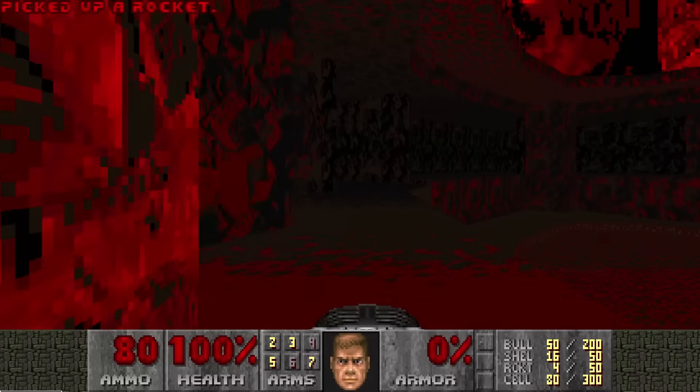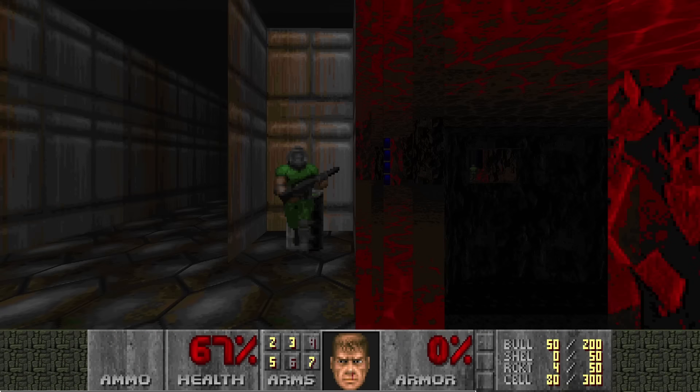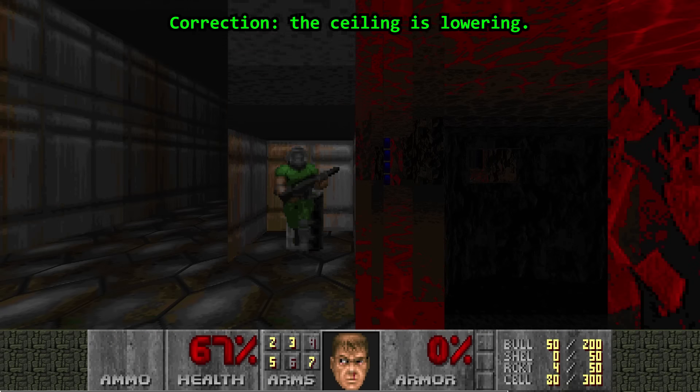Other wads, like Scythe, use voodoo dolls to kill the player based on a timer. Crossing a line-def will start a rising floor in a very tall room. After a while, the voodoo doll gets crushed to death, therefore also killing the player.